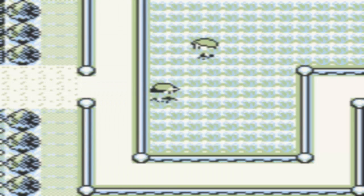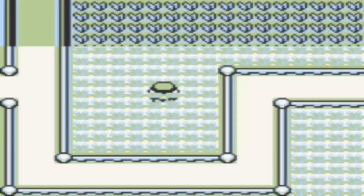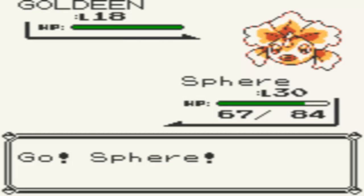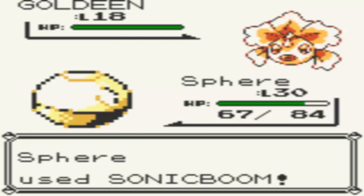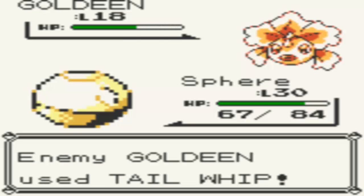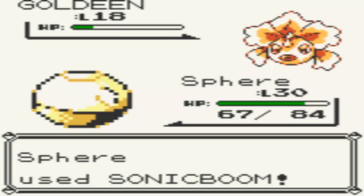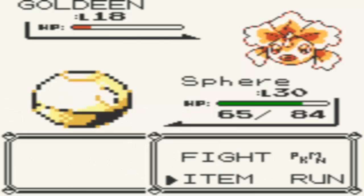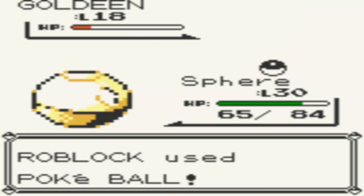Before we go any further, we can also get another Pokemon in this little region right here. Let's see if we can get something good. We got Goldeen. I suppose we could capture this — we already have enough water types, but there could always come a time where I lose all of my water types and have to rely on others. It's always good to catch one just in case. So we're going to throw a Pokeball at it and add it to our collection.